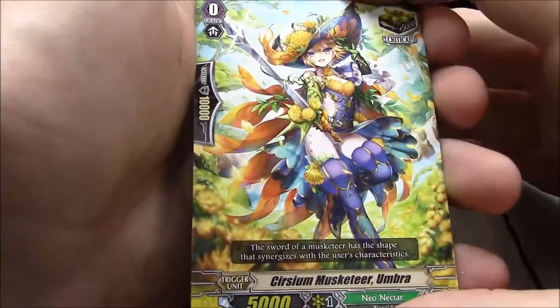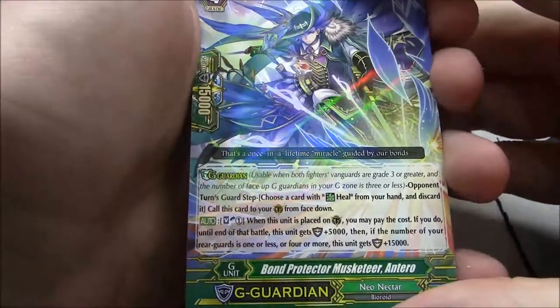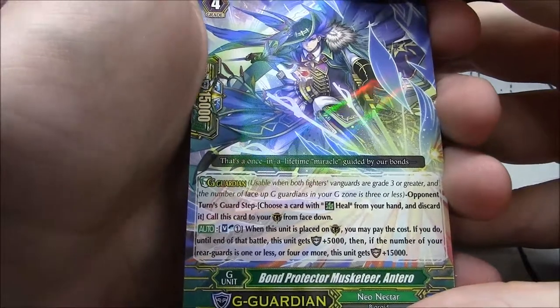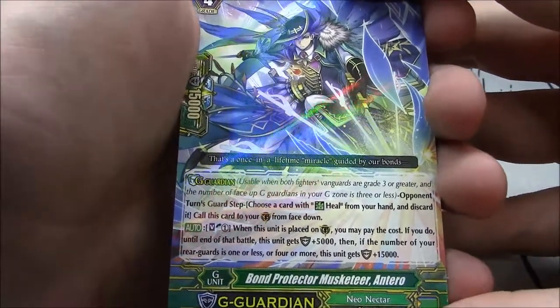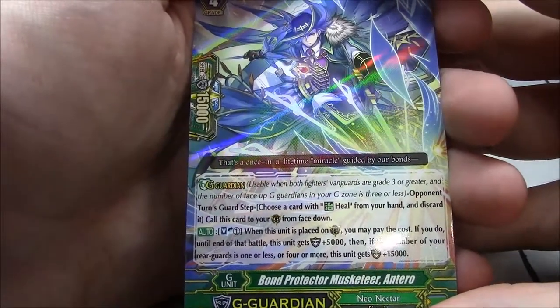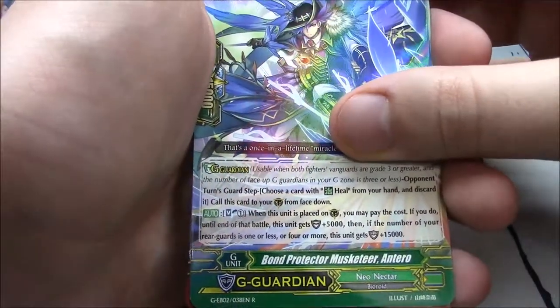Cercia on Musketeer Umbra — critical trigger pack. Very good G-Guard: Bond Protector Musketeer Ontero. Soulblast 1 — when this unit is placed on Guardian Circle, you may pay the cost. If you do, until end of battle, this unit gets plus 5k. Then if the number of your rearguards is 1 or less or 4 or more, it gains 15k. Very good card.